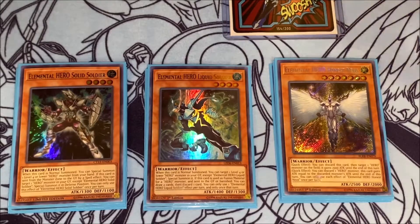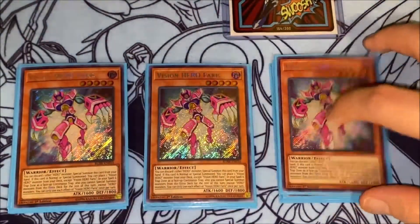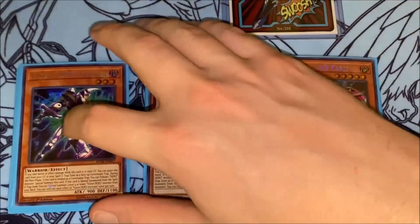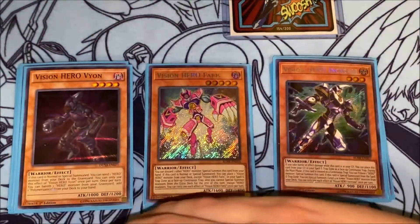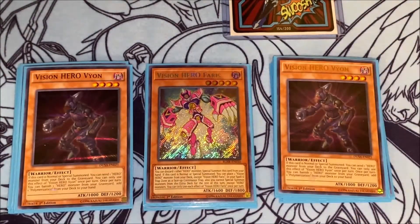Moving on to our Vision Hero engine, I have three copies of Ferris, two copies of Increase, as well as two copies of Vion. I don't think this ratio has ever changed — it's been working out perfectly for me. Ferris of course being your most important one. You want to play three of Ferris and then two of the other ones is working just fine.